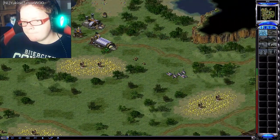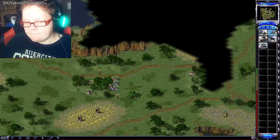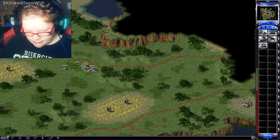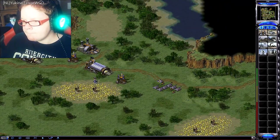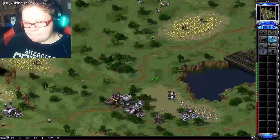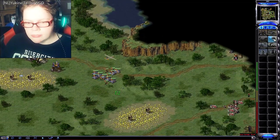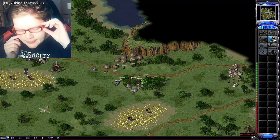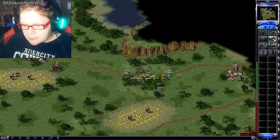Cannot deploy here. Building. Unit ready. Unit reporting. New rally points established. Construction complete. Reinforcements ready. Select target. Building. Our ally is under attack. Unit reporting. Unit ready. Unit ready. Vehicle ready. Warning. Iron curtain detected. Vehicle ready. Unit ready. Vehicle ready. Good to go. Outstanding.